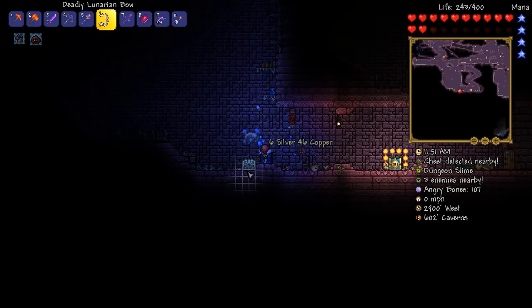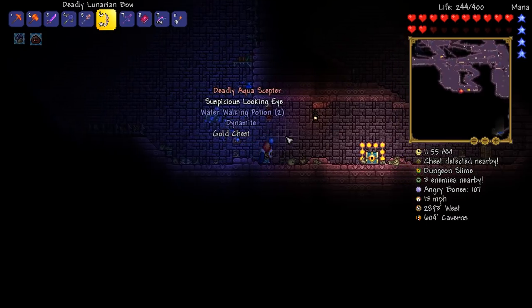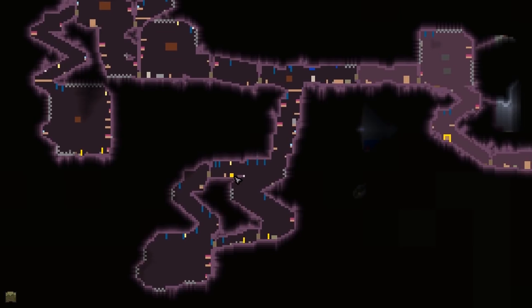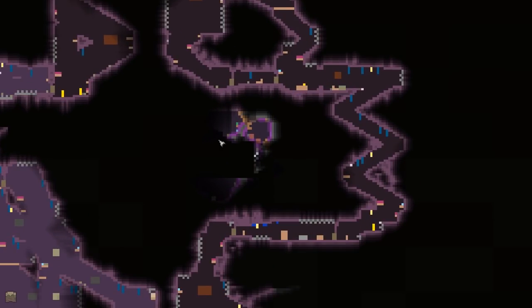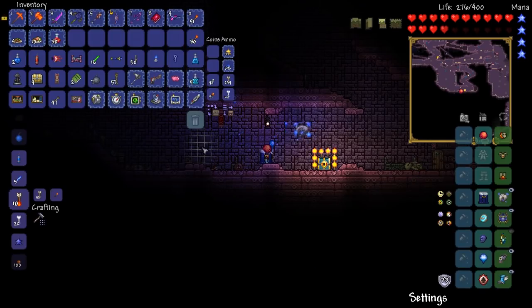We're convinced this is actually the last gold chest — let's open it up. We've got ourselves another Aquacepter — absolutely fine and dandy. I think I've actually explored all of the dungeon now. Looking for bright yellow blobs on the map — no, I think that is actually it. I think we've explored the entire dungeon.